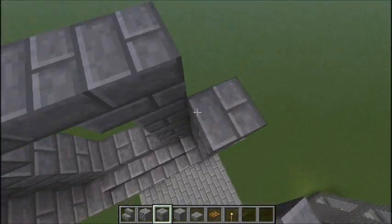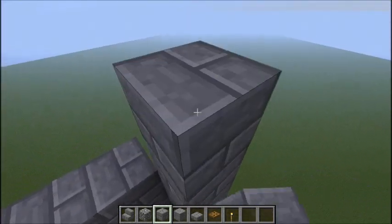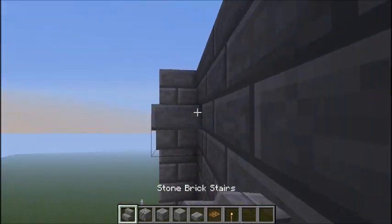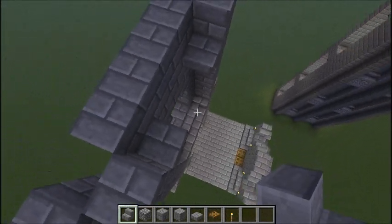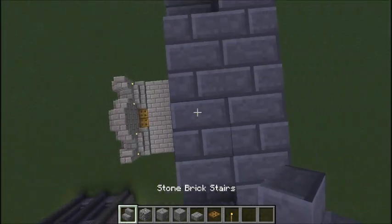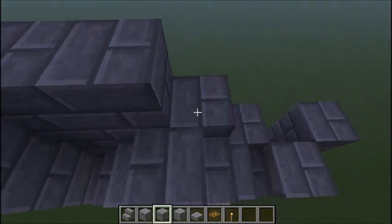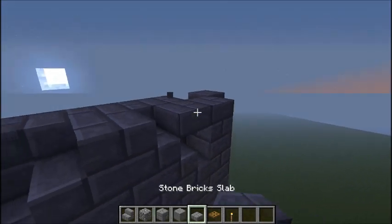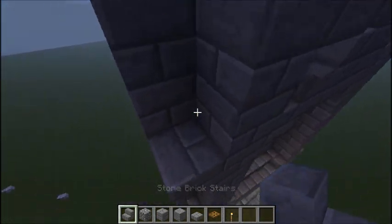Continue building that up a little bit more. Place an upside-down stair one block up and one block over from those upside-down stairs, then on top of those stairs put a normal stair, then two normal blocks there, and put two more normal stairs on top of those. Continue building this wall up as you go, and to finish it off put some upside-down slabs there. I'll do that on this side too just to keep it consistent.